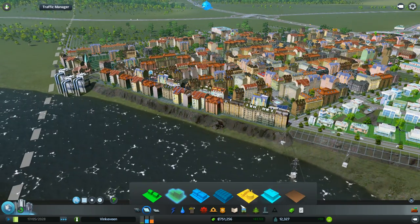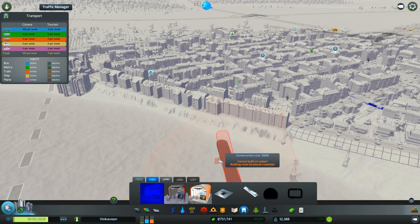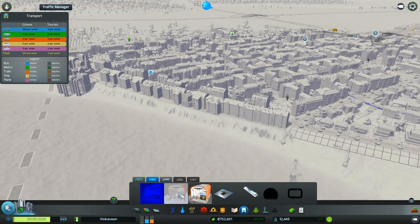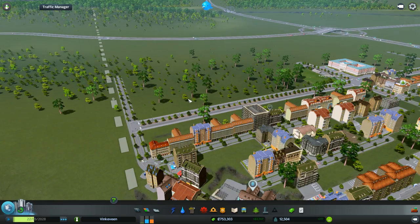It says I have a new building unlocked - trains and metros. I am going to put in Vienna style metro stations and they're going to be great.